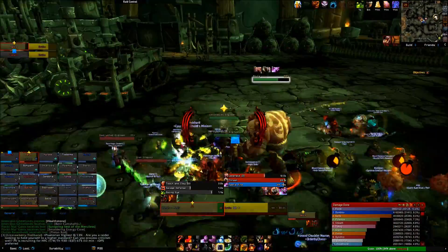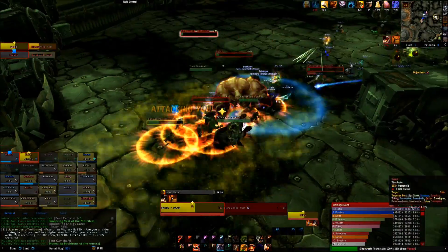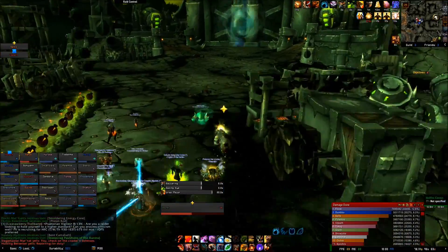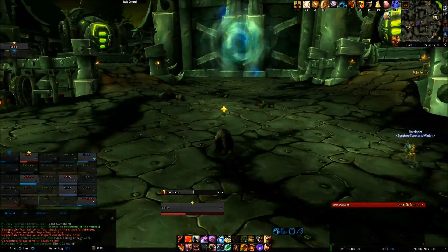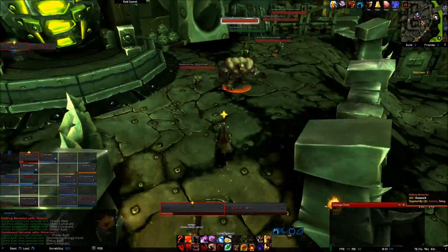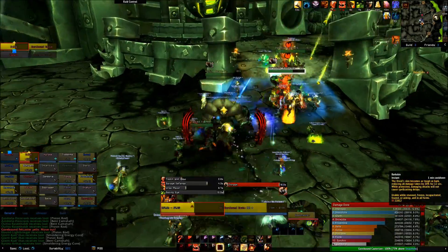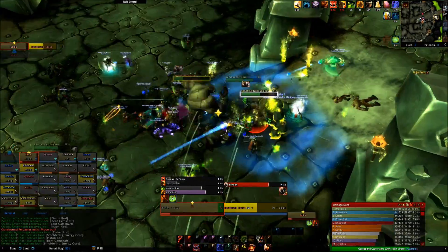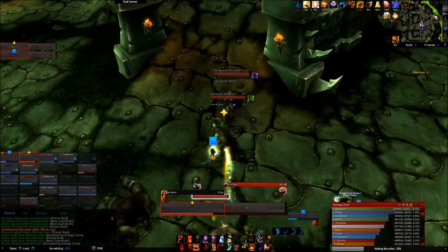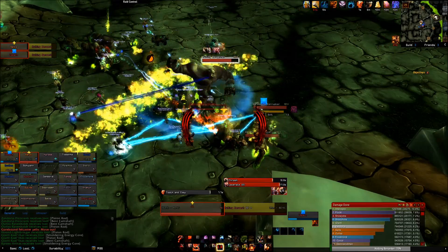First, let's discuss the trash. The trash in the first area basically needs to all be killed before the fight can actually begin. Luckily, it gives you a taste of what to expect during the fight, since most of the adds in the fight are already shown in the trash. Berserkers are probably the biggest problem, as they will debuff you with Slam, making you take increased damage. The casters do a lot of damage and can be interrupted, but they'll probably die pretty fast either way. Generally, just round up as much of the mobs as you can handle and burn them all down. Watch for lots of stacks of Slam if you're getting a little too crazy.